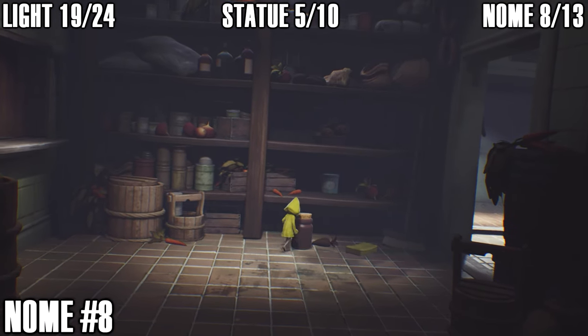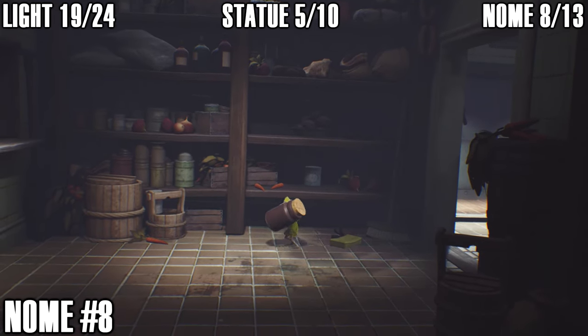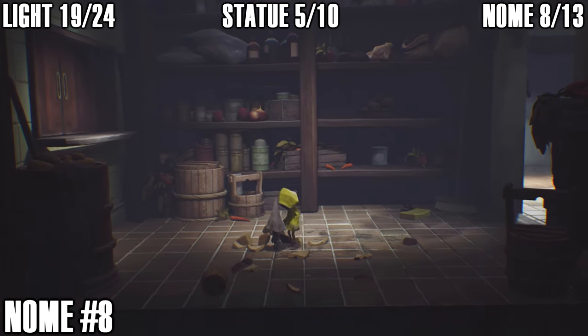Just after using the elevator, before opening the door in the kitchen, head over to your left — you can find another gnome in a jar. Smash open the jar to get him out and give him a hug — that's gnome number eight.